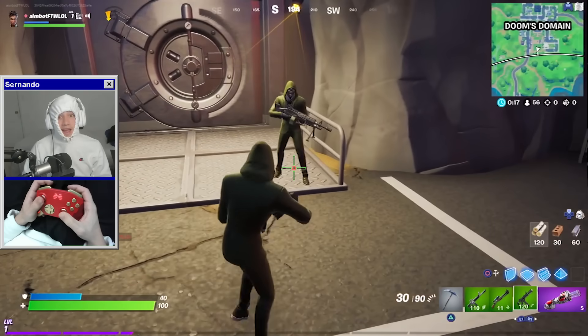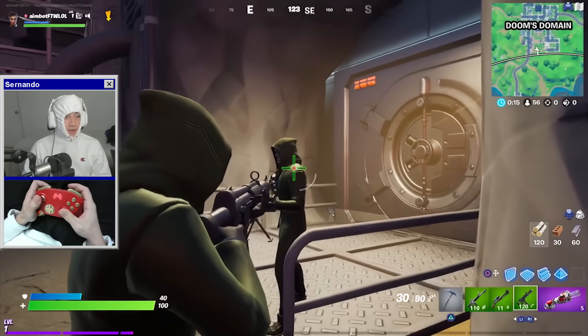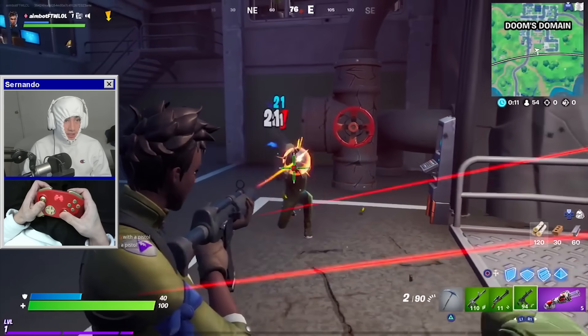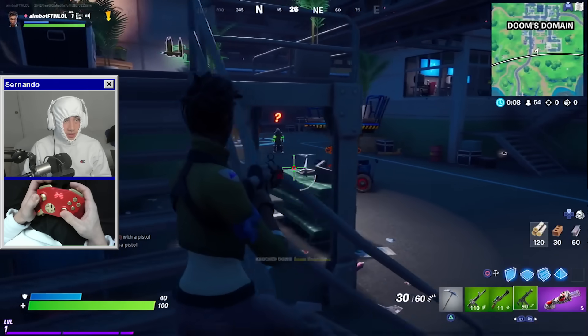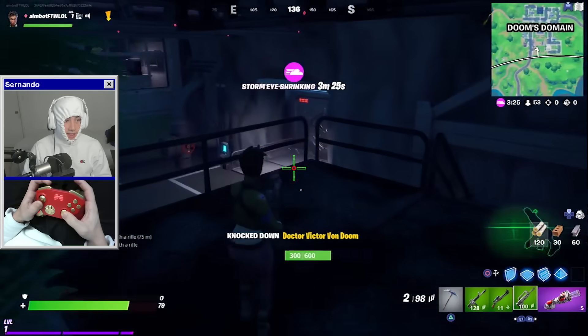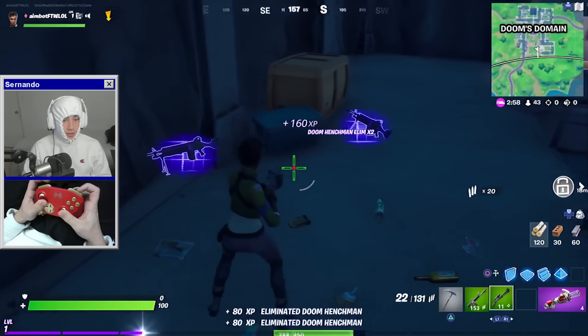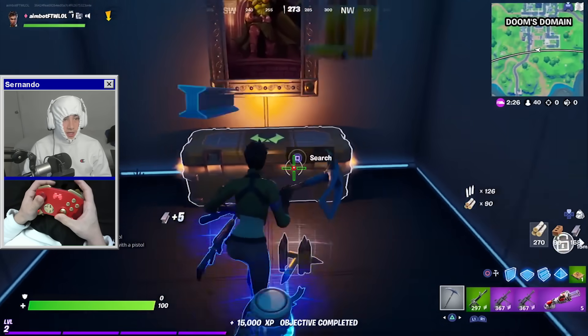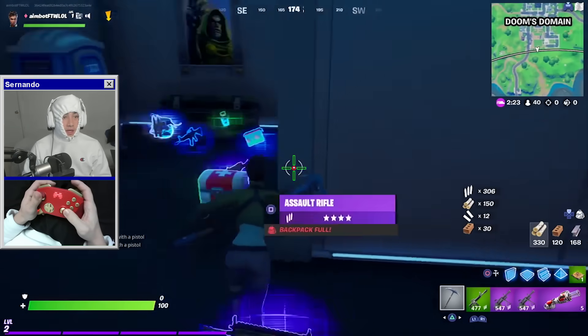You see these guns right here? Yeah, they're pretty overpowered. They're even more overpowered when your crosshair and also your aim assist is literally a laser. So we're going to go ahead and take those guns. The more pistol ammo that you guys get, the more overpowered you're basically going to become.